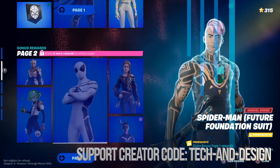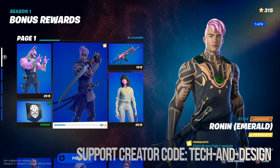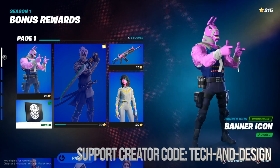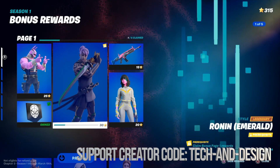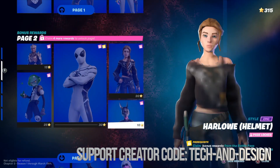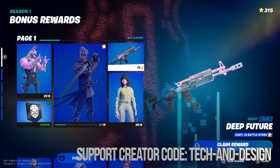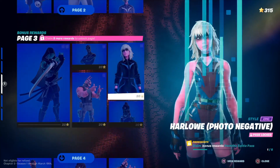Once we do that, we can go into bonus rewards and claim each one of these things. To unlock certain things — like this one that's locked right now — I do have to claim each one in order to unlock it. You may notice that if you want to go to page two, everything is locked, because we have to first get page one, then move on to page two and then three.